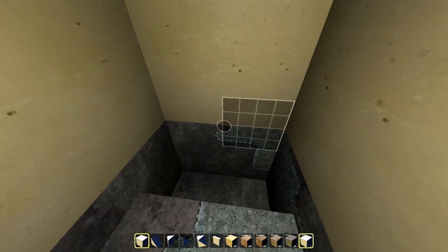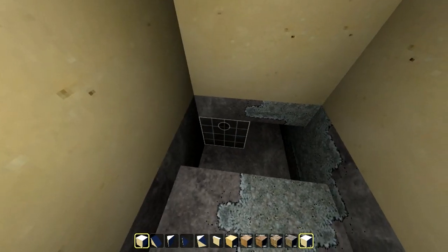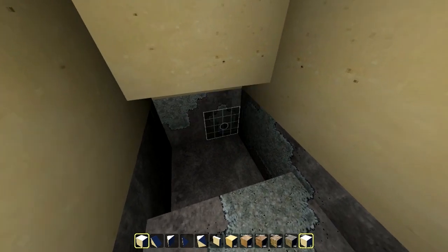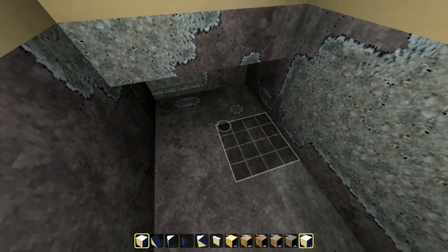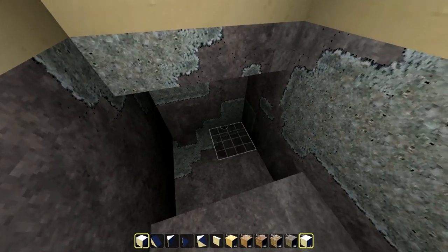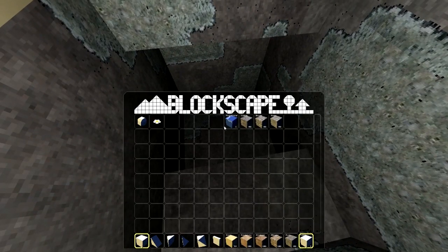Let's go ahead and increase our block size again and start digging. As you can see, every time I take away a portion of these materials I'm actually getting stuff in my inventory as well, and I'll show you all that right now.